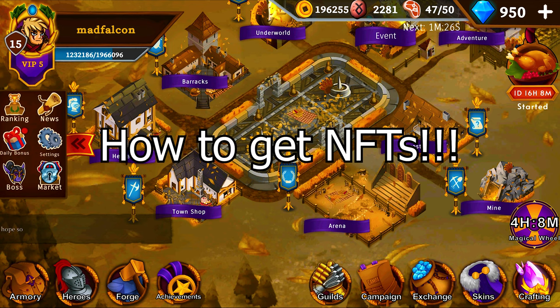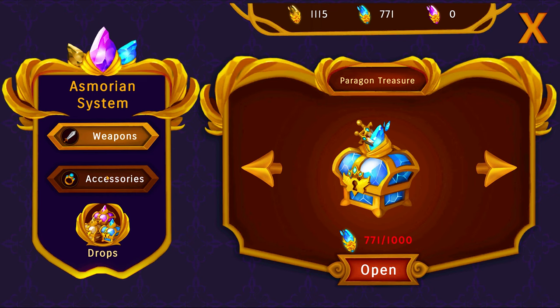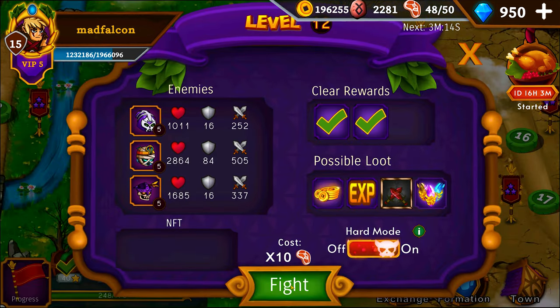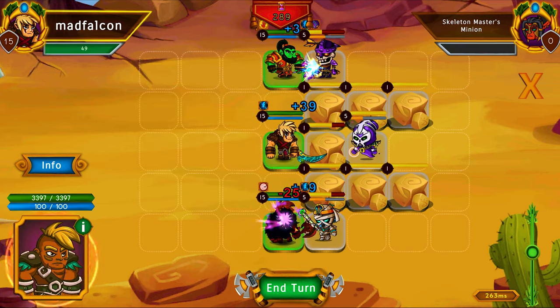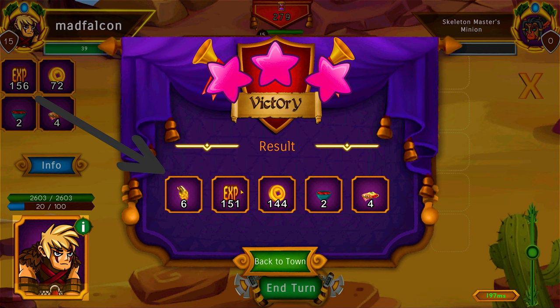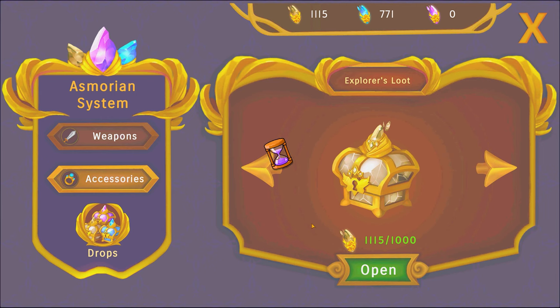NFTs and how to get them — there are many ways to get NFTs in the game. The first one and my favorite is crafting, also known as the Smorian system. Every time you do an adventure mission on a higher level than 12, you get some crystals: yellow — the cheap one, blue — more expensive, and a third color not yet implemented in the game at the time of this video. When you reach 1,000 crystals you can mint the NFTs like this.